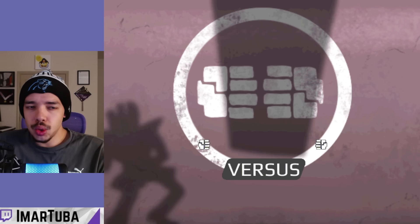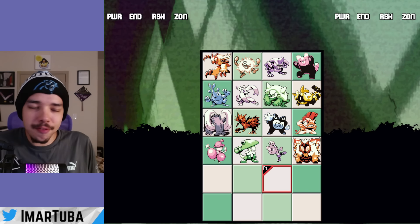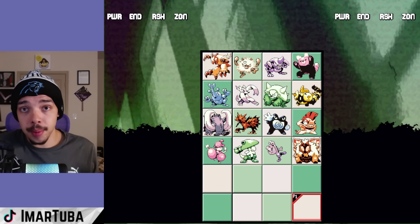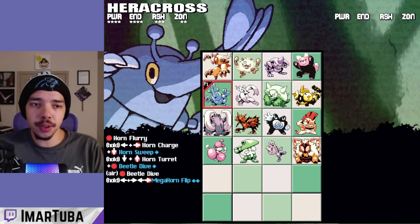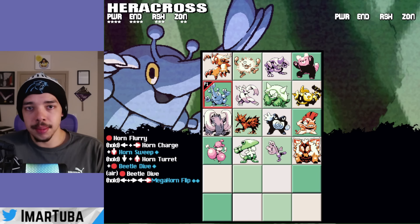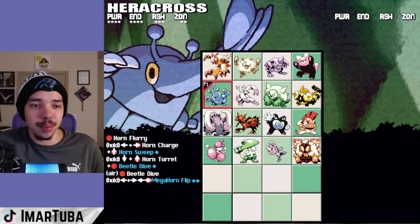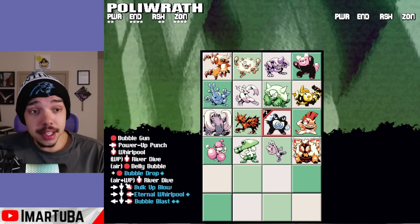Overall, this game doesn't feel too complex compared to some fighting games that can be a little intimidating at first. There are really only three buttons: your attack button, your special button, and your parry button which kind of also doubles as your grab button. The movesets for a lot of these characters are really cool and unique but are pretty simple to figure out the basics. Obviously with any fighting game there are more layers to it if you want to get really good.